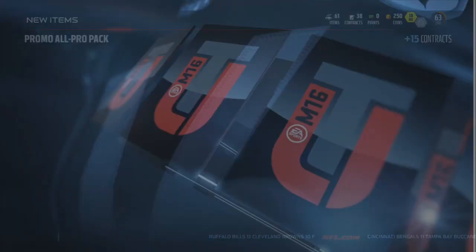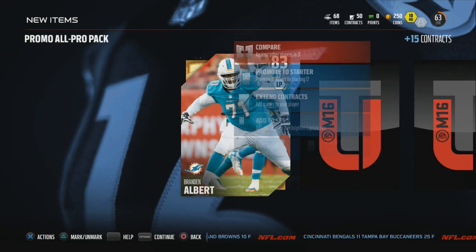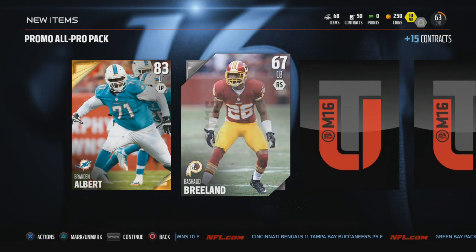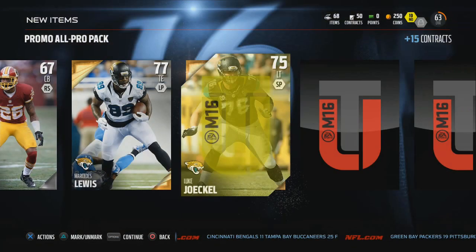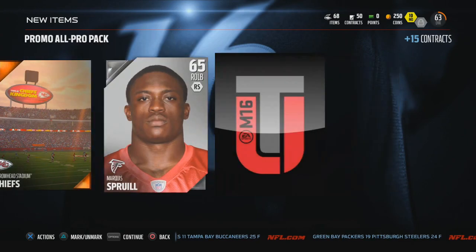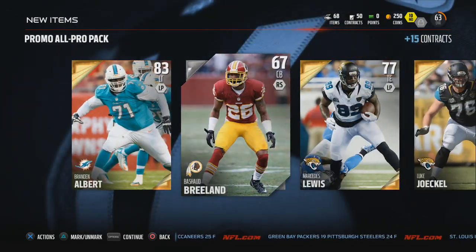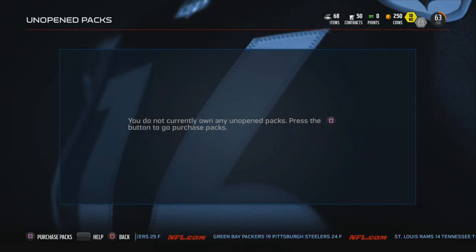We have an all-pro pack - let's see what we can get. There's supposed to be two golds - Brown and Albert. That's a pretty decent start, all 83s are good right now because I can sell them for a good amount. Anything in the 80s is good. Mercedes Lewis - hopefully that's not our only gold. We got a few more - Luke Kuechly! We got lucky with three golds. That's not too bad a pack: Brown, Albert, Lewis, and Kuechly.